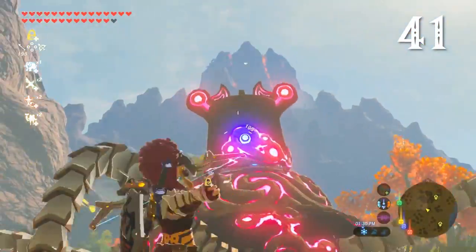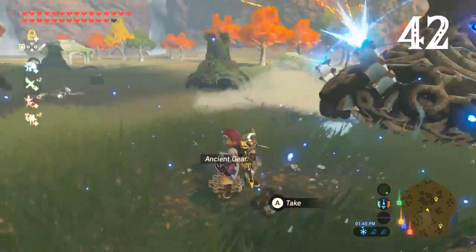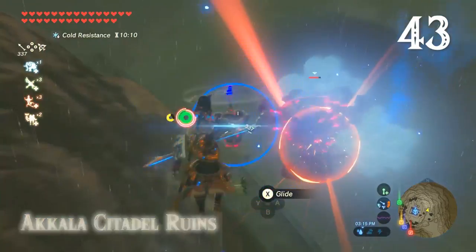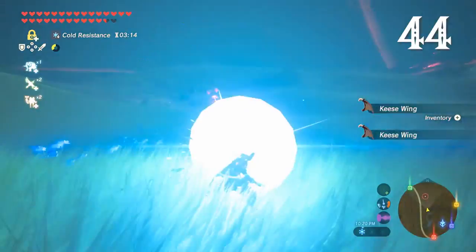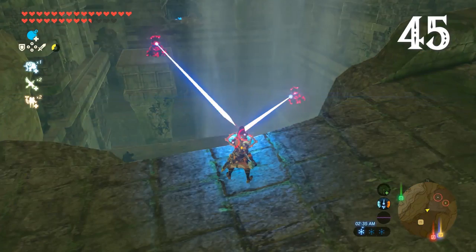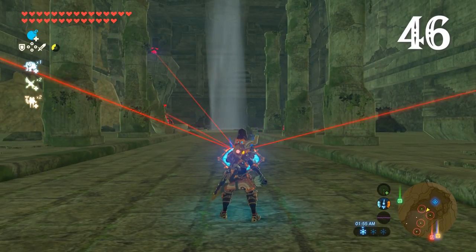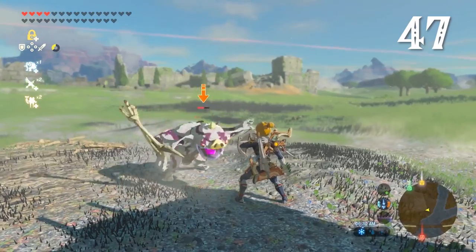Guardian stalkers can be immobilized by systematically cutting their legs off, which also yields bonus guardian parts. If you blow up the propellers of a guardian skywatcher, you'll send it crashing to the ground. You can parry a guardian's laser back with any shield, including makeshift ones like pot lids. Just be aware that failing to land a perfect parry can instantly destroy your shield. The best option is the ancient shield, which will parry lasers back automatically. Given the right situation, Link can also parry more than one guardian laser back at a time.